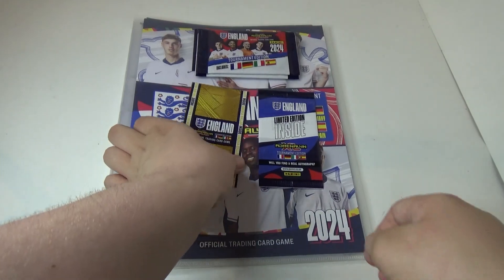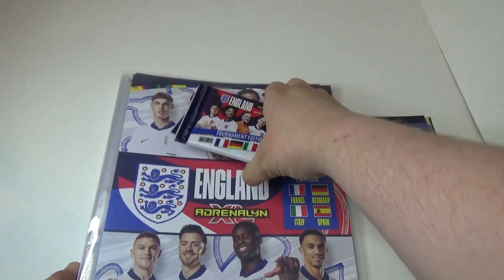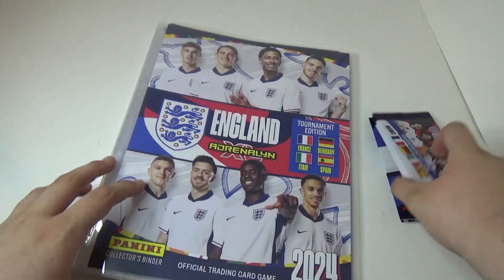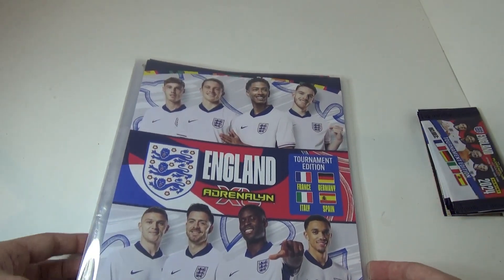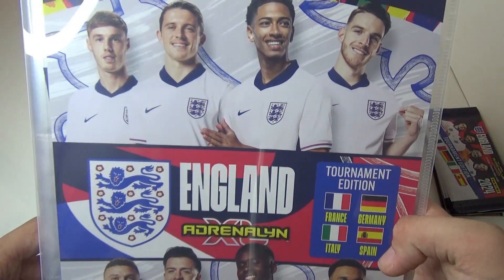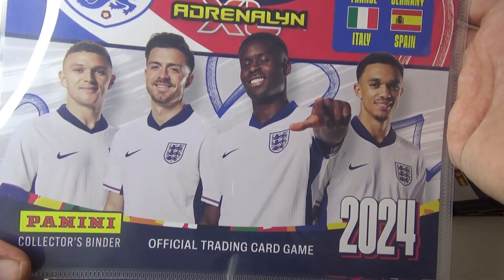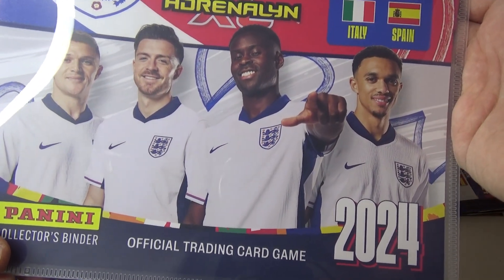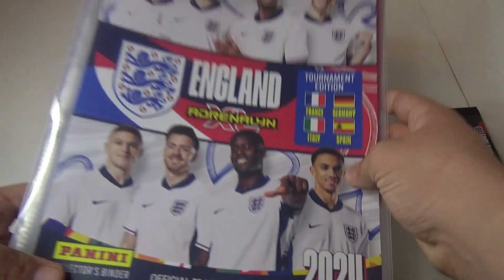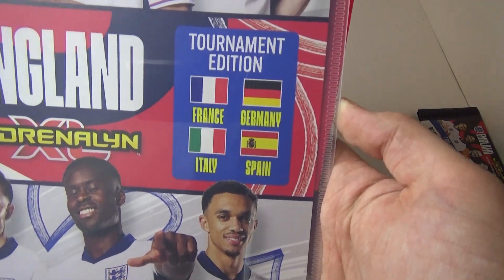We've got the Grand Baller in this edition and our three packs. We've got Cole Palmer, Connor Gallagher, Jude Bellingham, Declan Rice, Kieran Trippier, Jack Grealish, then we've got Trent. Then tournament edition — France, Germany, Italy, Spain.